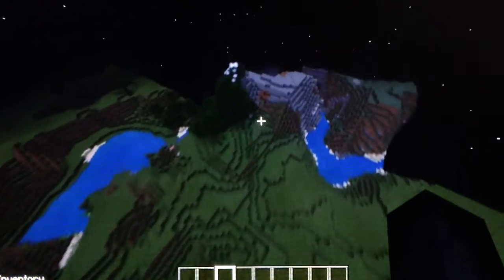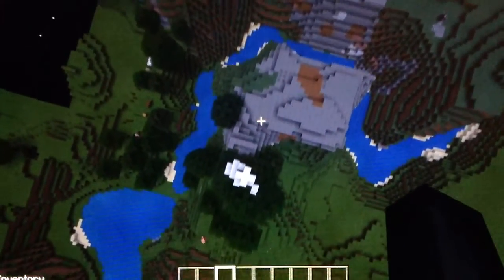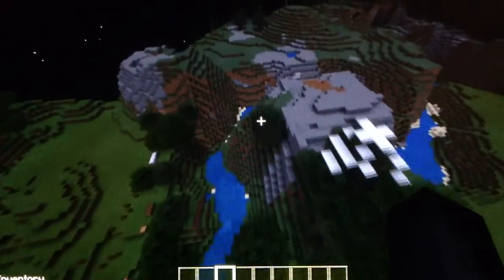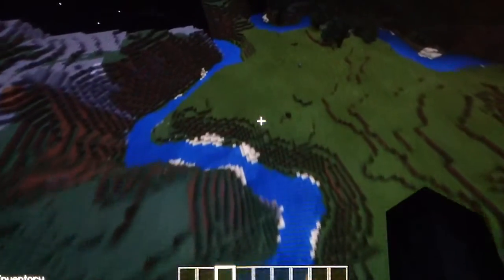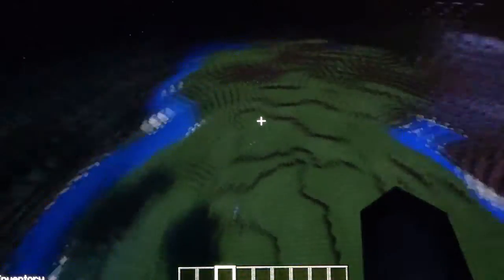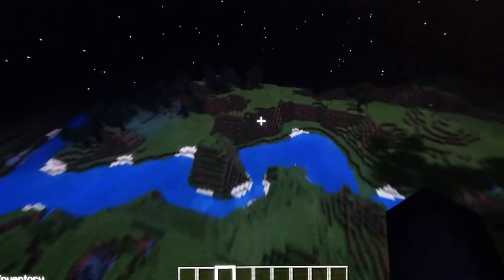I wonder if this is also an island. Barely, just because of that grass. And just because it's a mountain biome, sometimes the rivers don't connect, or the river doesn't completely flow and there's grass in the way. But yeah, this is a pretty cool seed.